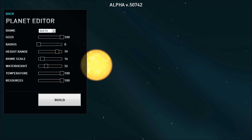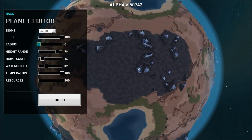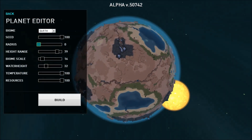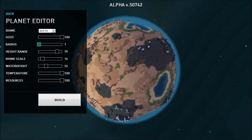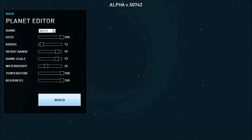Let's turn down the radius — not to zero, because then we won't actually get a planet. The planet is just about to appear, I imagine, because now it's not responding. That probably means it's about to appear. Wow, nice — there we go. I like the biome. I think I like it with a lower biome scale. Let's try it with a higher biome scale and smaller radius and see what happens.